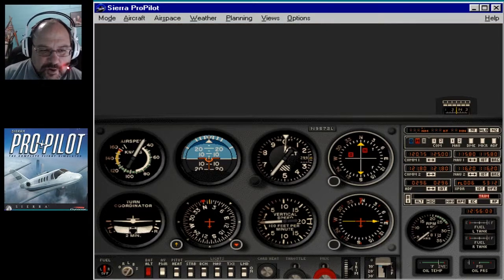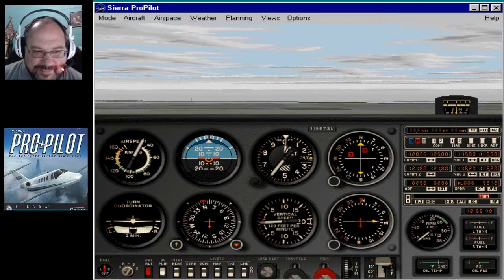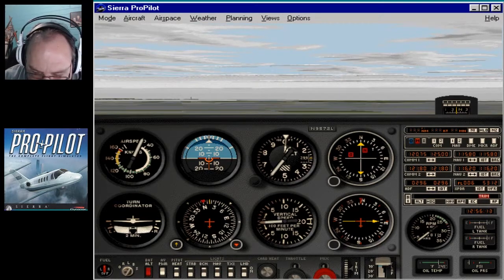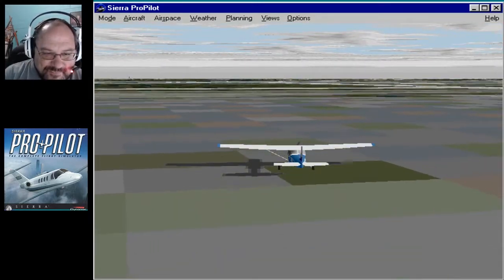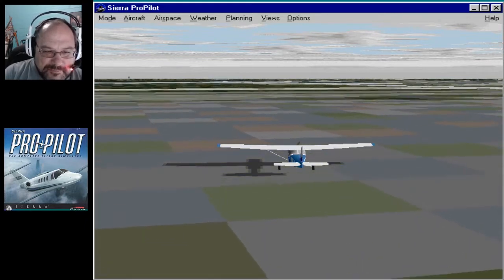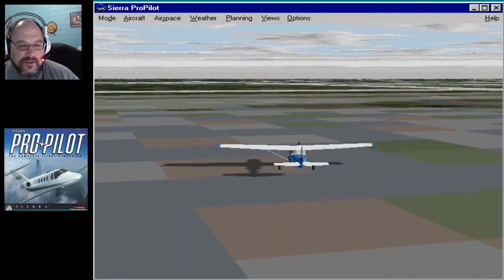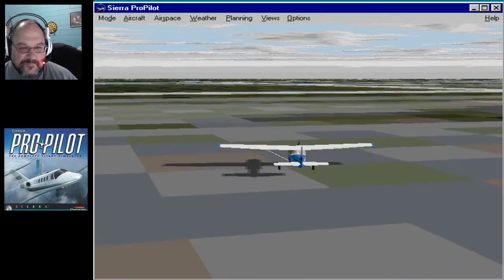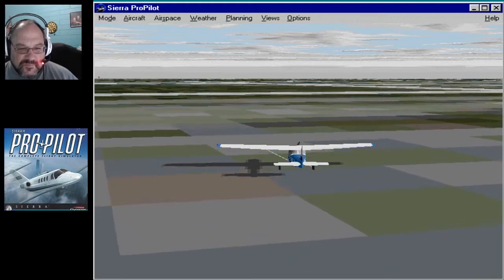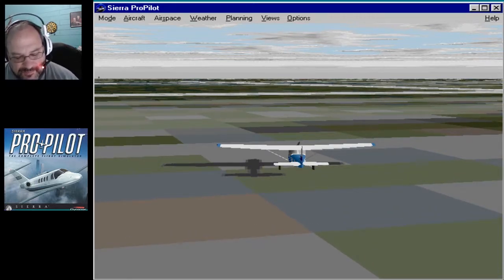I'm pressing B but it's not braking. Archer 3-3 Golf, cleared for the touch and go, runway 3-2 left. So, yeah — now he stops. Okay — it's because I ran out of steam or something. He said contact ground. We're on the ground. It doesn't seem to be doing anything. Ground control is 1-2-1.8. Well, that's on comm too. Okay, I guess it just doesn't want to talk to us. That's fine.